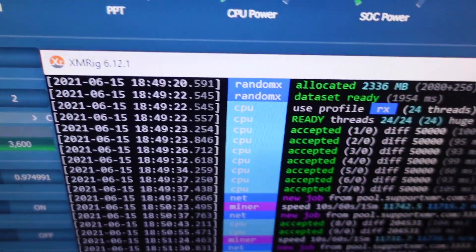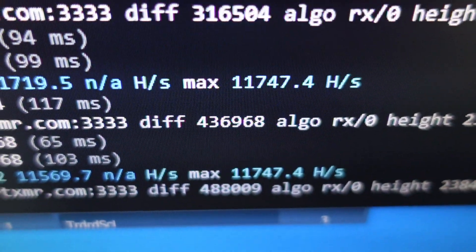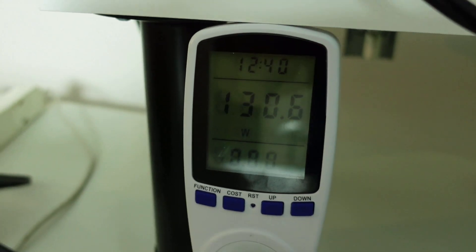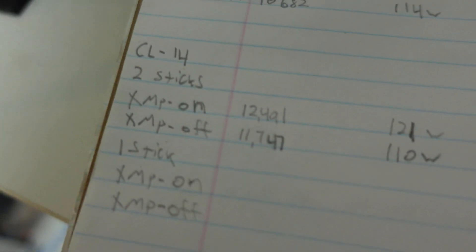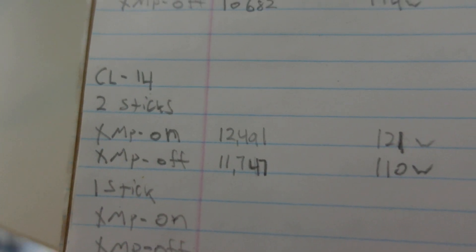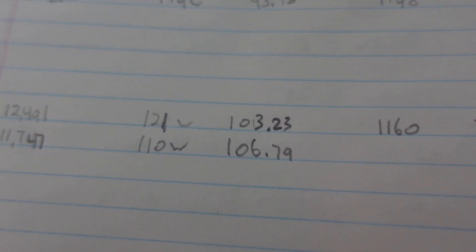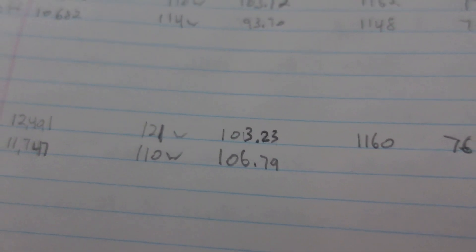XMP profile off on CL14, two sticks — running at 2,133 MHz: 11,747 hashes at 130 watts total system, so 110 watts CPU. That puts us at 106.79 hashes per watt. Not bad at all.